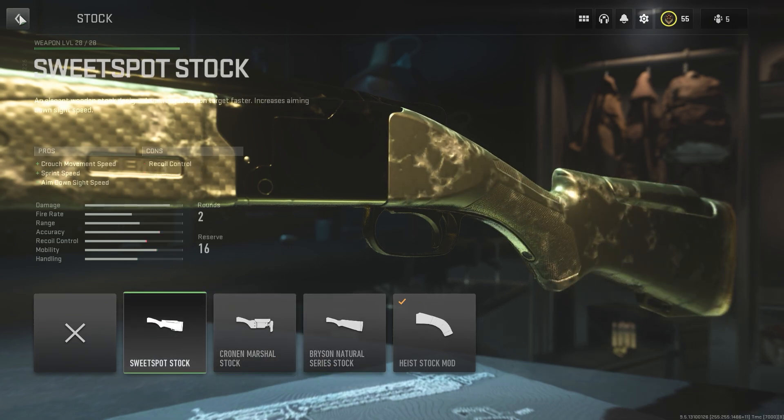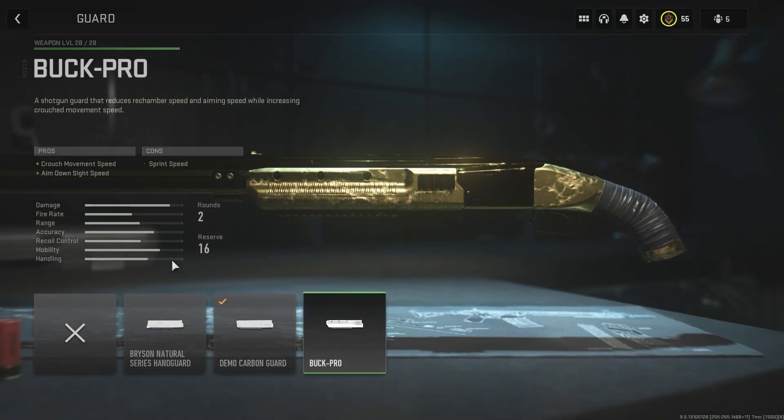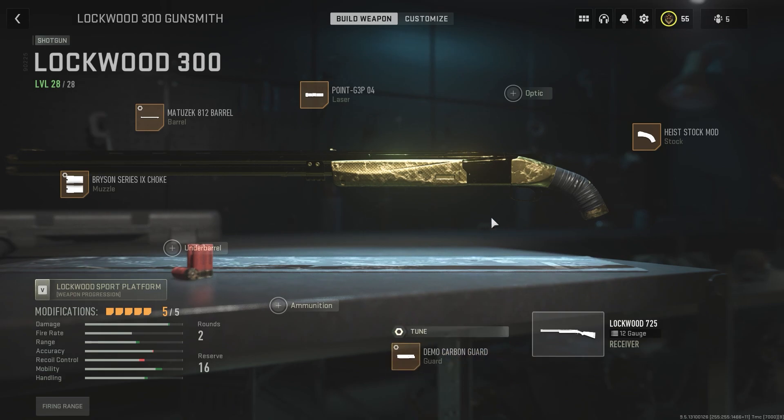The Demo Guard is kind of an optional attachment, but I run it for the tuning — stick around for why. It does give sprint speed and hip-walking speed. It is optional if you wanted to run an optic, since you ADS a lot with this gun, or dragon's breath, or slugs. But for an everyday rushing shotgun class setup, that's what this is for.